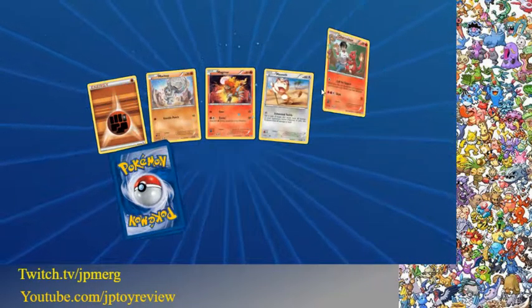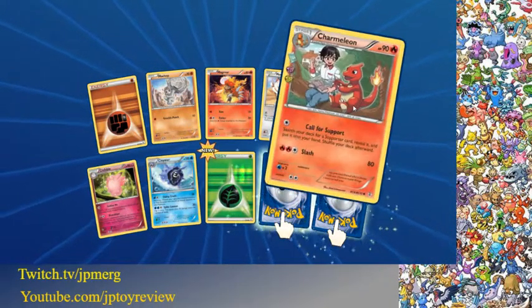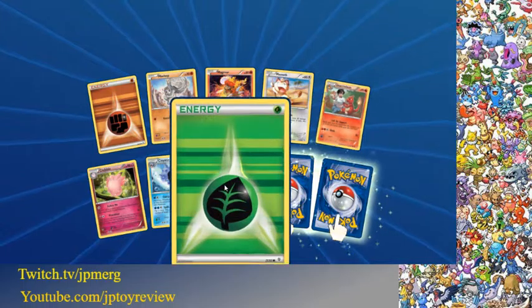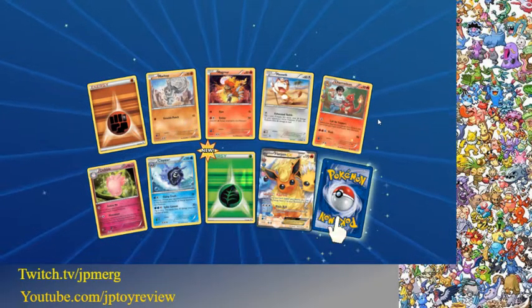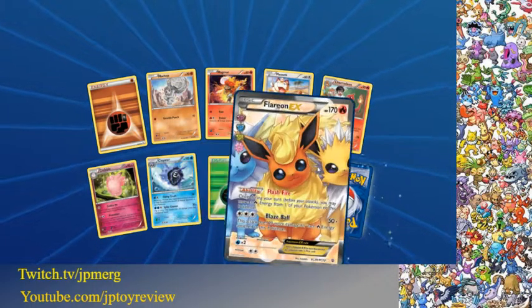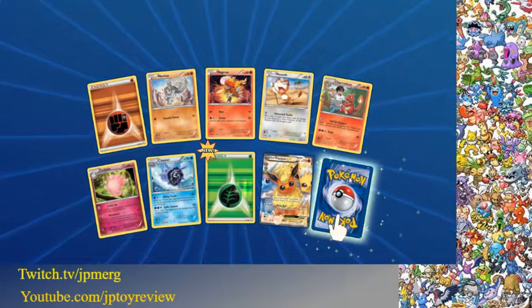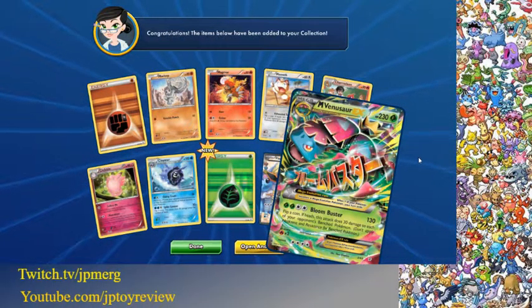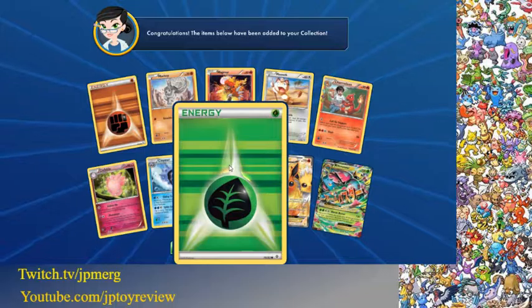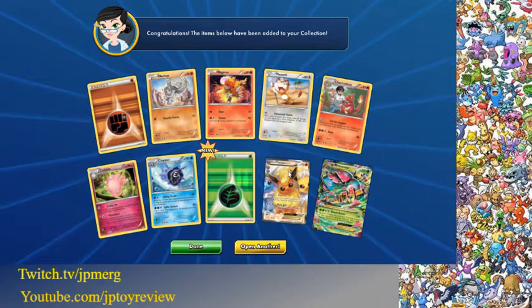Here we go — four packs left, this is the fifth pack. Charmeleon, also a Charizard — I've got four Charizards. Oh nice, a Full Art Flareon EX! Wow, that's amazing. And another Mega Venusaur. Pretty awesome, pretty cool. I think this is my second one.